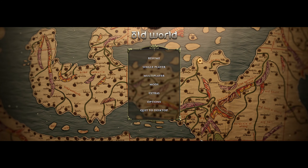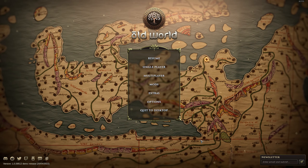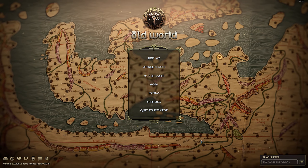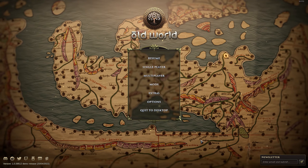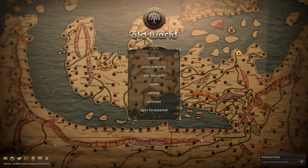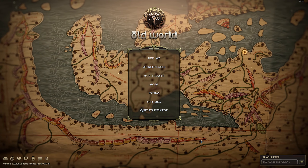Old World is a 4X strategy game from the developers of Offworld Trading Company. Following an epic exclusive release in 2021 — you can imagine how well that was received by the general community — the title will now also launch on Steam and GOG with a brand new scenario set, Heroes of the Aegean.